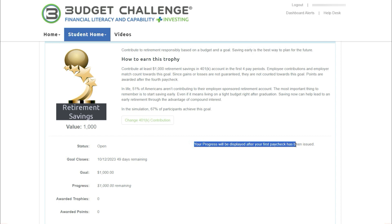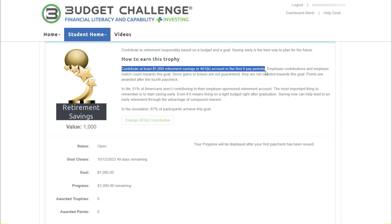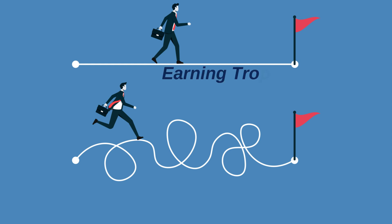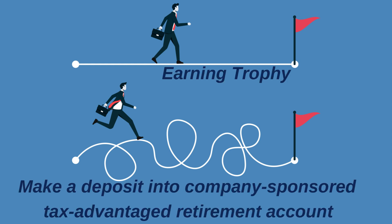A graph tracks your progress. To earn this trophy, you'll need to contribute $1,000 into your 401k account over the first four pay periods. While earning this trophy is fairly straightforward, how to make deposits into a company-sponsored tax-advantaged retirement account is not.